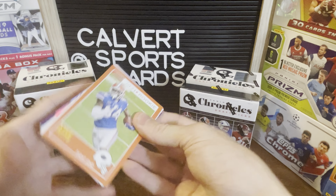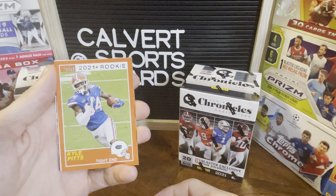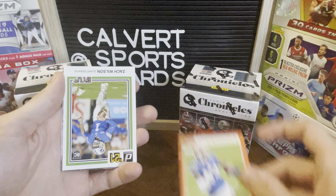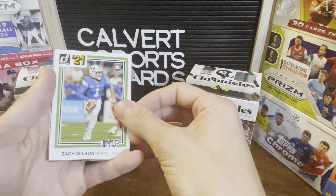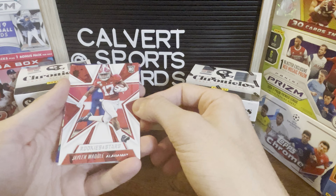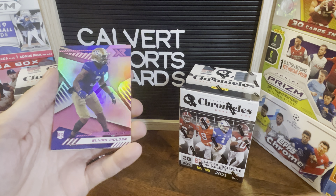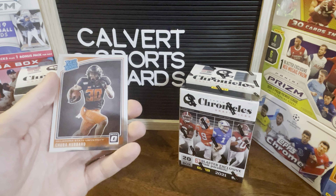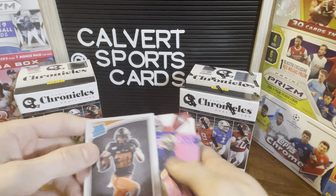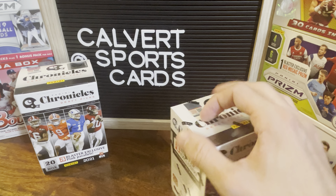I don't know if it was him or DeVonta Smith. I doubt Jalen Waddle would say that if he's about to go play with Tua — well it was before. Kyle Pitts again, Zach Wilson, rookies and stars of Jalen Waddle, Elijah Molden pink — not really looking for that — and rated rookie of Chubba Hubbard. I think he's decent, not terrible. Not a terrible box, but definitely beatable.